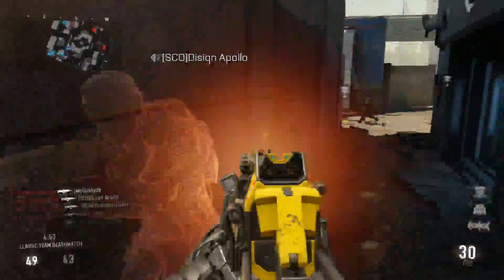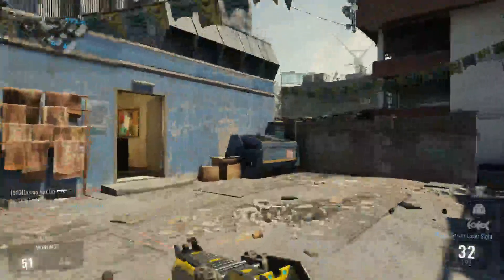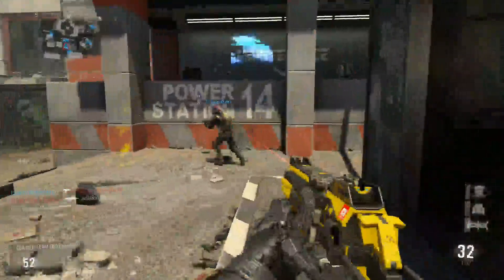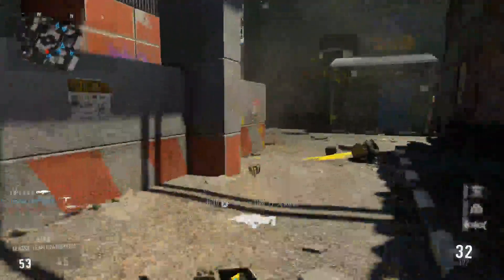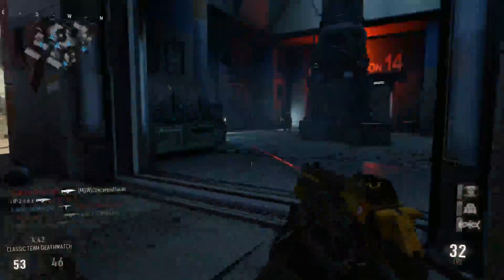Bloody hell, he scared the hell out of me being invisible then. I would never understand — when they say classic team deathmatch, no exo abilities, they can still use invisibility. I'm sure that's an exo ability if I'm not mistaken.